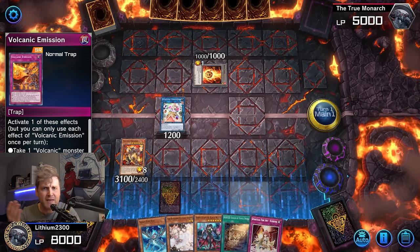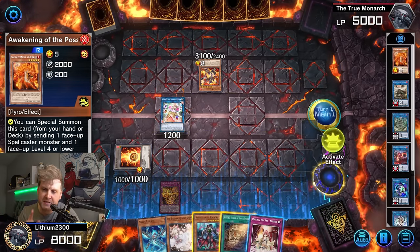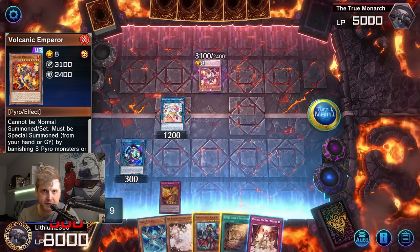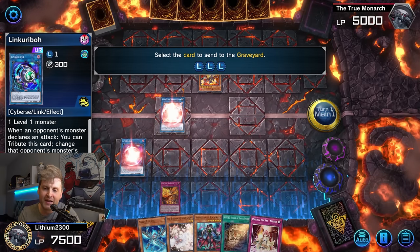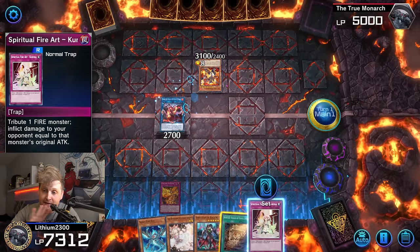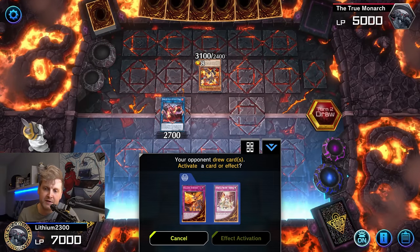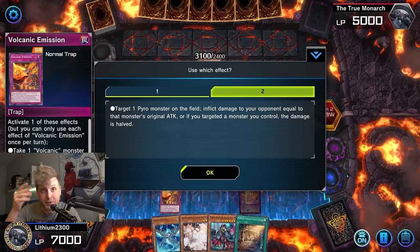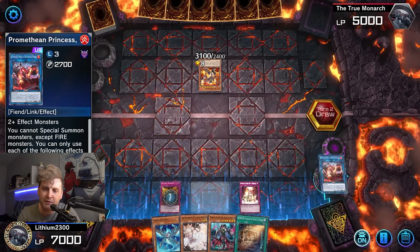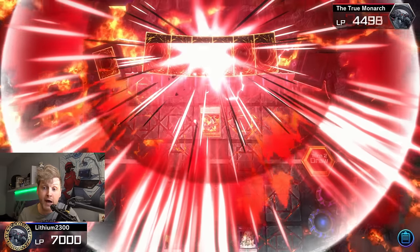Your boss Emperor was discarded off of Trooper, so reborn it for free — that's another 2000 burn damage from banishing your Pyros. Then you can set one of your Volcanic traps from the deck. In this case it's Volcanic Emission, which is a monster effect negator you could play in the main deck too. Switch positions, get rid of the token via Link Caribou, then go for the second Promethean Princess so you have a big enough FIRE monster on field to burn your opponent.